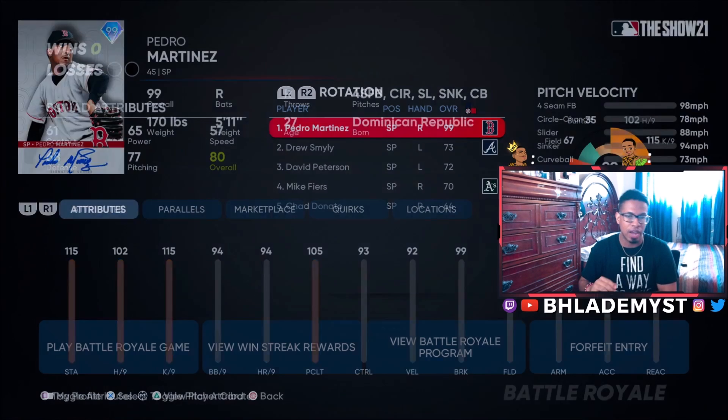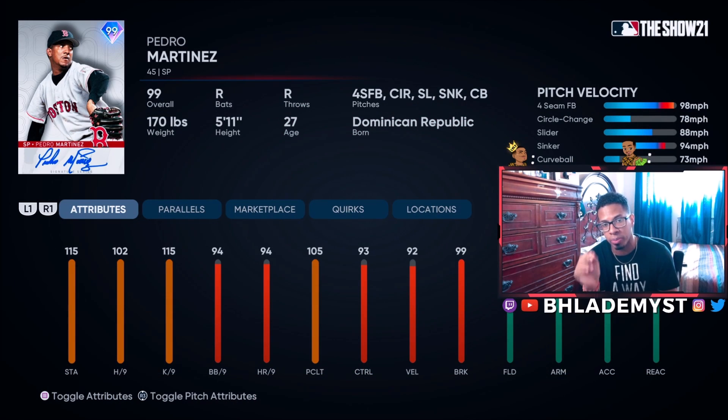This time around we got 99 overall Pedro Martinez, and although we're going to be using him in battle royale, battle royale is usually a good sign of whether or not he's going to be a good pitcher. If someone can hit off of him on all-star difficulty and I mean absolutely destroy him, that doesn't mean they can do it on hall of fame and legend. But if he pitches well on all-star, it usually means he's gonna pitch even better on hall of fame and legend.